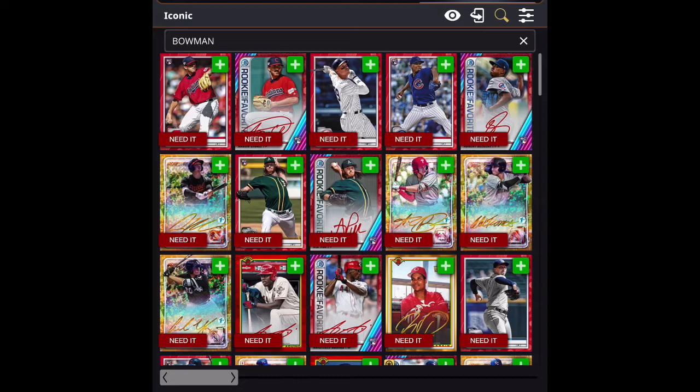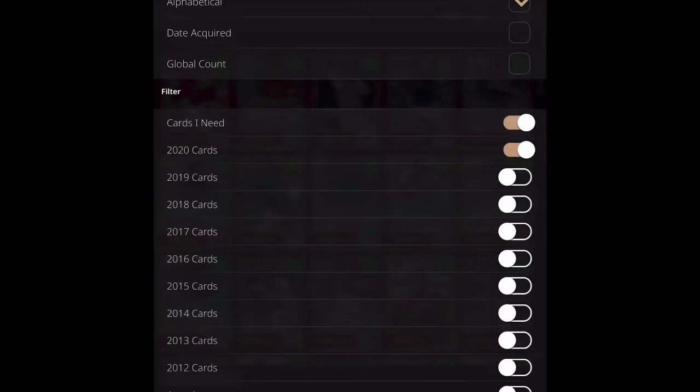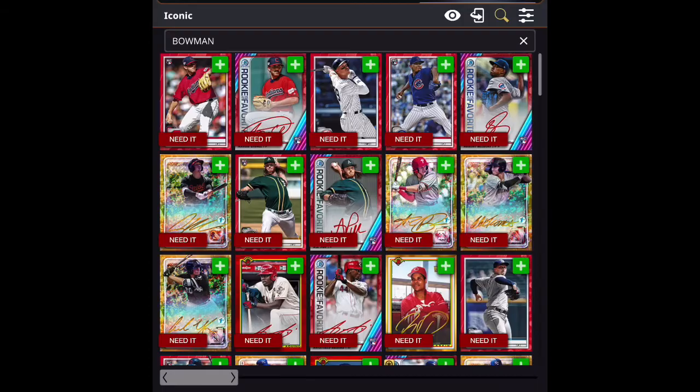In the upper right under the trade list again you're going to see an eyeball for watching, the magnifying glass, and then three bars. If you click on the three bars it'll bring you to another frame where you can search again by rarity, affiliation, category, position, year, alphabetically, date acquired, and global count — the number of these digital cards in circulation. You could also filter by year. This app has been around since 2012; I have it currently set at cards that I need for 2020.